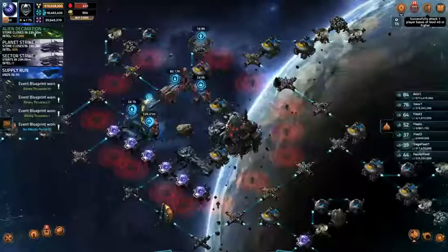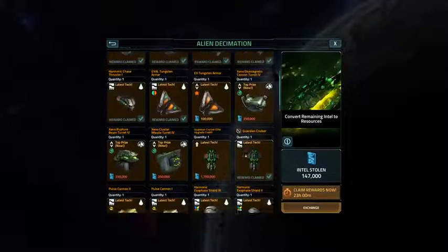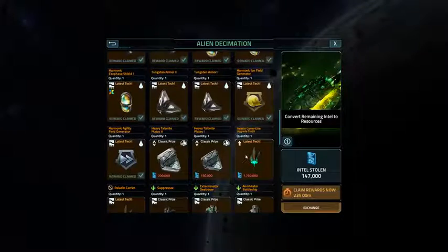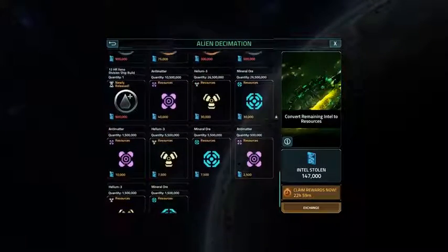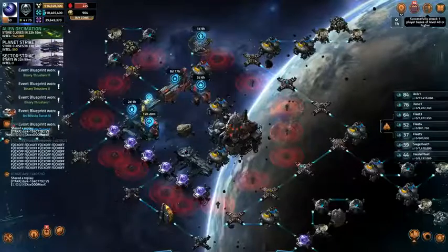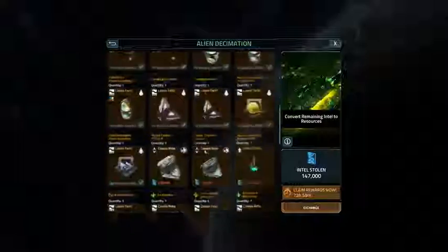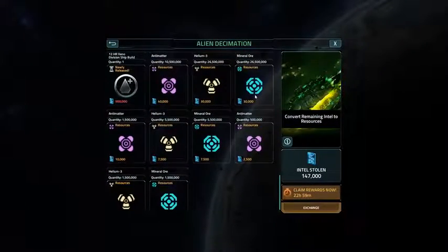What do I got left? 147k? I'm not sure what I can do with 147k. I can do resources — I need minerals and antimatter. Everybody needs minerals and antimatter.